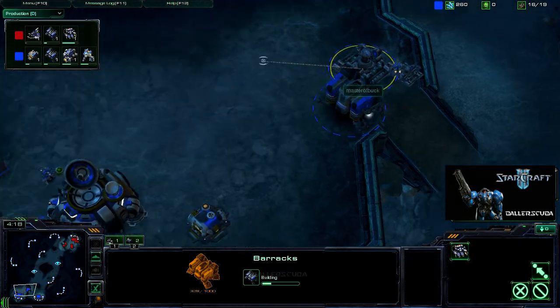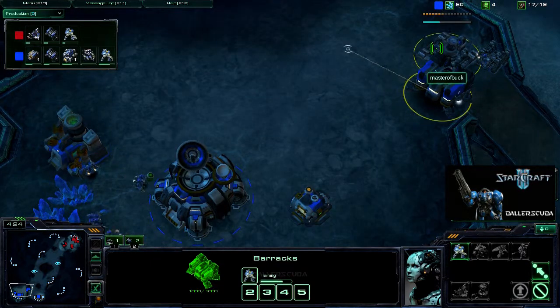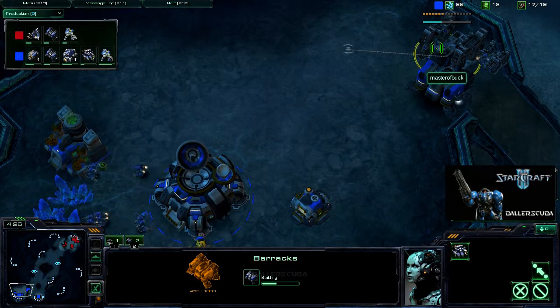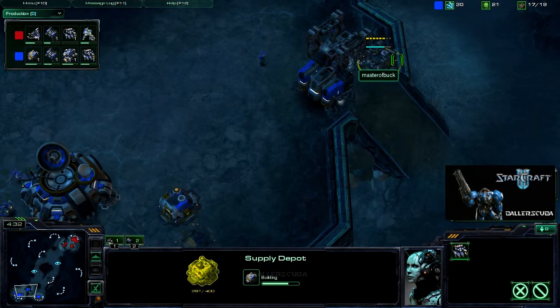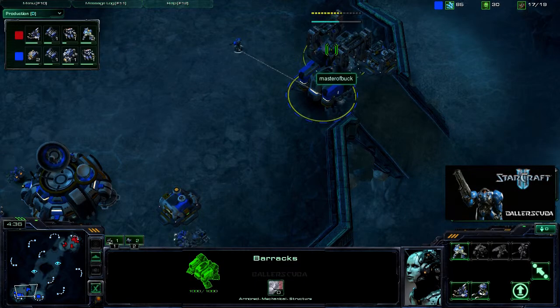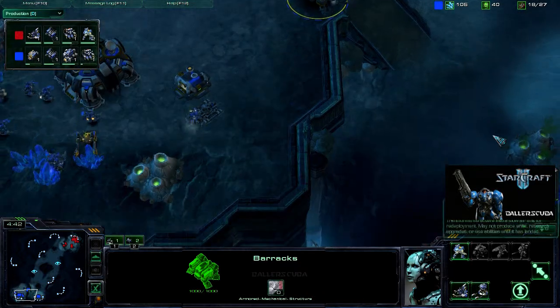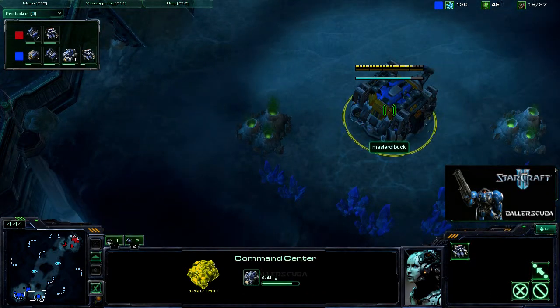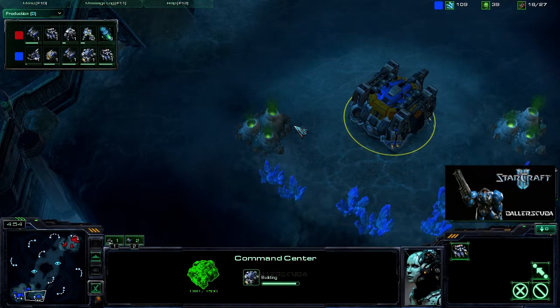He is getting a couple more barracks. Looks like he moved one of them onto the ramp — he's going to be blocking off. That is a great block off. The weak point will be right there with that Supply Depot. That said, he can't get any add-ons on those barracks now, plus he's blocking off his expansion.